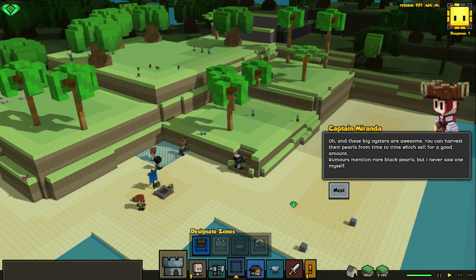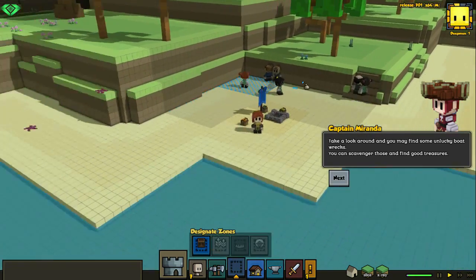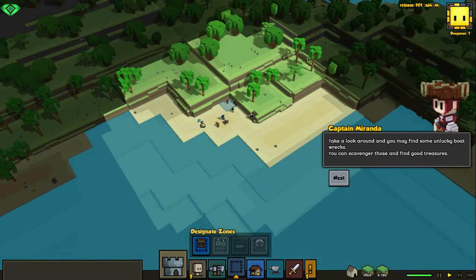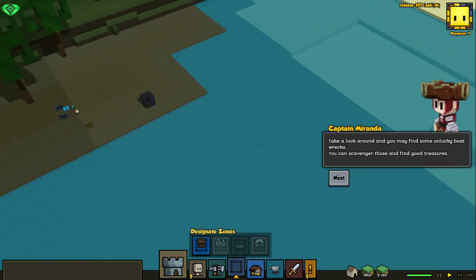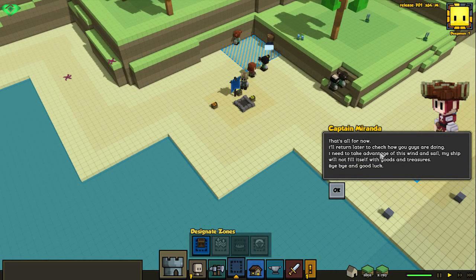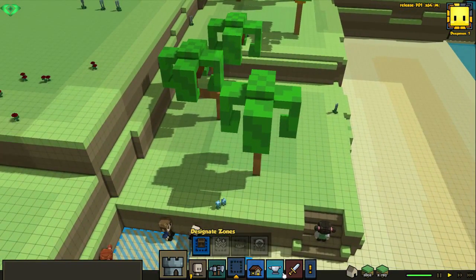That's interesting — oysters give pearls. Fancy. Wait a second, no oysters here. Okay, this really is an unlucky spawn point I chose. There are no oysters, but there are some over here though, so you can get pearls later on. You can build a bridge. Let's start with harvesting some food.